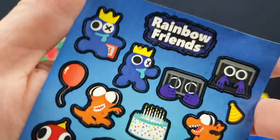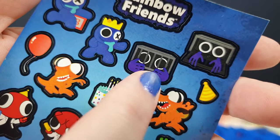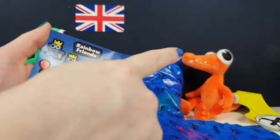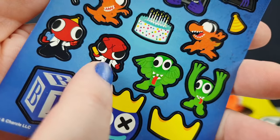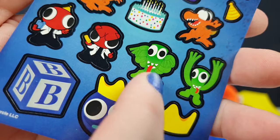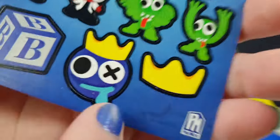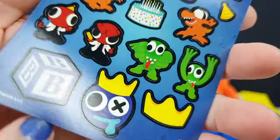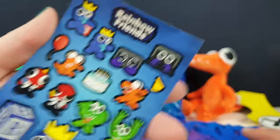We've got some stickers! We've got a couple of Blue stickers. This one - Purple, isn't it? He lives in the vents. A little party hat. We've got Orange - he's got a birthday cake. We've got Red. These are the minifigs. That looks like the minifig and that looks like the little plushy. We've got his little crown and his little box - he always has little boxes. I kind of like the birthday cake one as well, very cute.